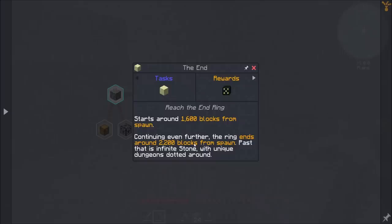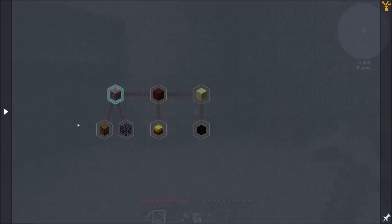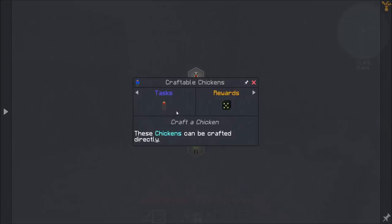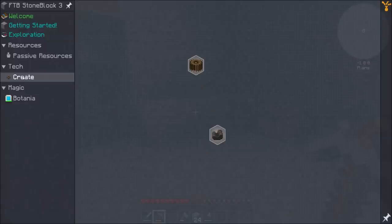Past that, it's infinite stone with unique dungeons dotted around. Looks like chickens are in the pack - we will be getting chickens, that's for sure gonna happen. And then Create. Batania - sweet. Guardian of the guy, okay yeah that makes sense. So definitely some stuff to unlock.